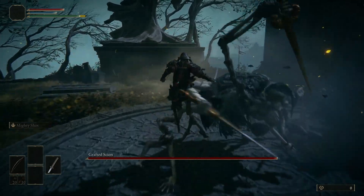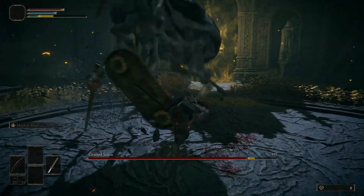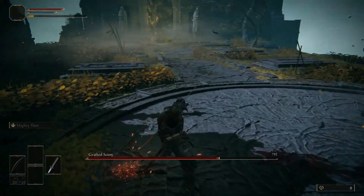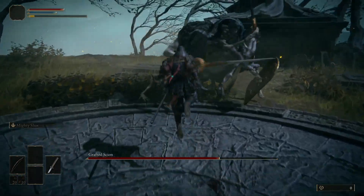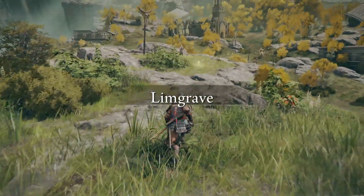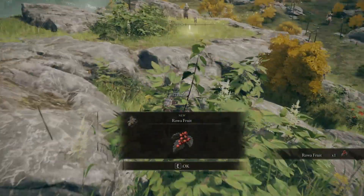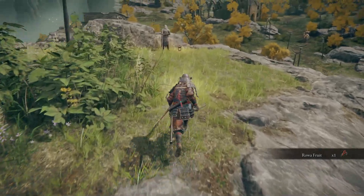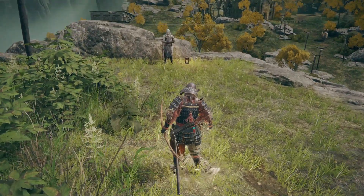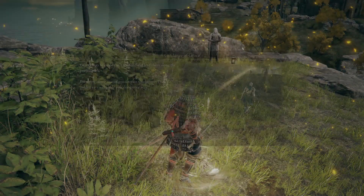I selected my class, created my character, loaded in, and died to the first boss to get started. Now I am loaded into the main game — I have included a map as we go in case you get lost. The first thing I did was talk to the guy found right here when you first enter the world. This will become important later. I was also told not to kill him, so this time I didn't.